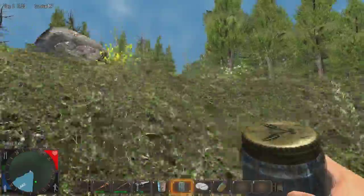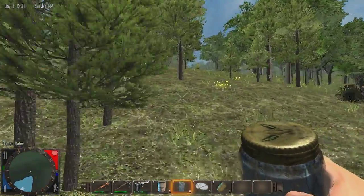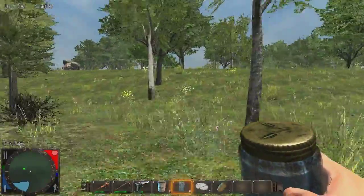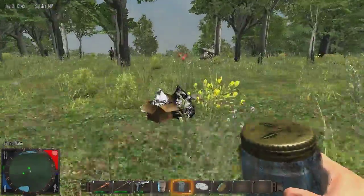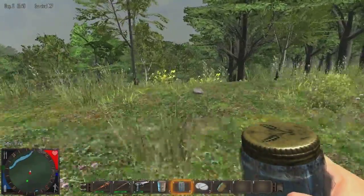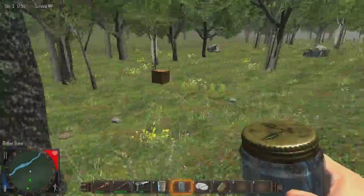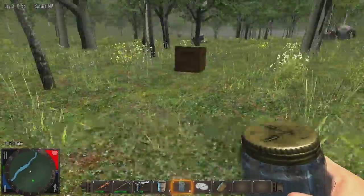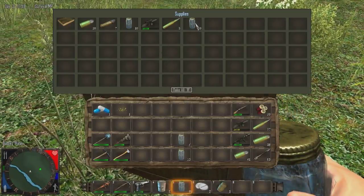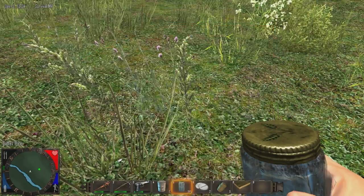Let's run for this crate while we talk more about ore distribution. I don't want to lose sight of where that crate was dropping — there it is, we're coming. Let's see what's in here. Look at all the stuff we have from this crate — hunting knife book, and I know Kung Fu.